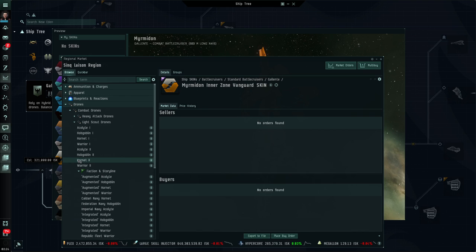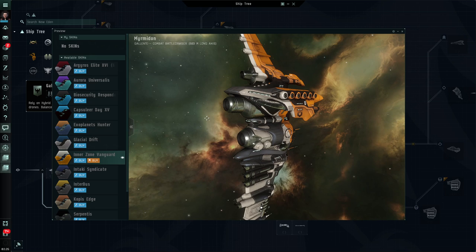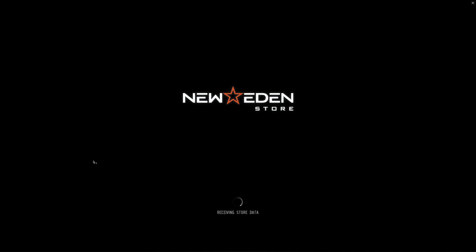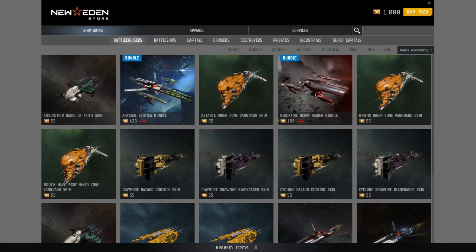Now while we're talking skins, there are two different ways to acquire skins. First, you can buy them on the market using ISK — this little blue button here. If you're at a market hub you'll have a better chance of having that skin available; there are no Inner Zone Vanguard skins where I'm at right now so I might need to move to Jita to buy it. Bear in mind skins can be very expensive — ranging from a couple of million ISK up to billions if the skin is highly prized or rare. The other way to acquire a skin is to buy it with Plex — clicking that button opens the New Eden Store where you can pay for the skin using Plex. The Inner Zone Vanguard skin costs 55 Plex. If you don't have Plex, you can go to Buy Plex in the top right corner, which takes you to CCP's website where you can use cash to buy Plex.